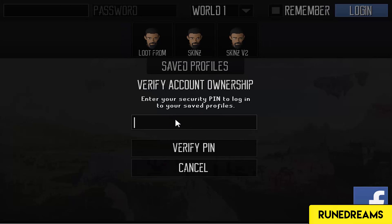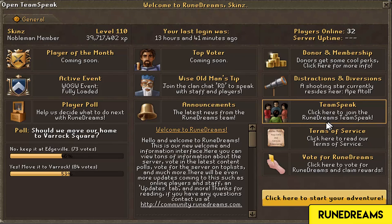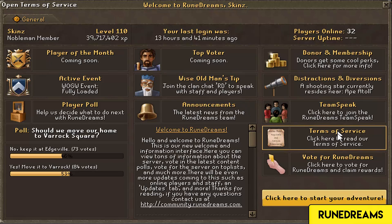I'm just going to load up my profile here. This is a new interface. When you log in, it tells you your level, when you last logged in, how many players are online. It gives you all this information - the latest poll. Right now the poll is whether we should move our home to Virog or stay at Edgeville. It's a really cool little interface that's just been released. I'm loving it. It's got the TeamSpeak link, vote links, donor and membership links and all this stuff. I just thought I'd share that because I think it's pretty cool how this has been incorporated into the game.